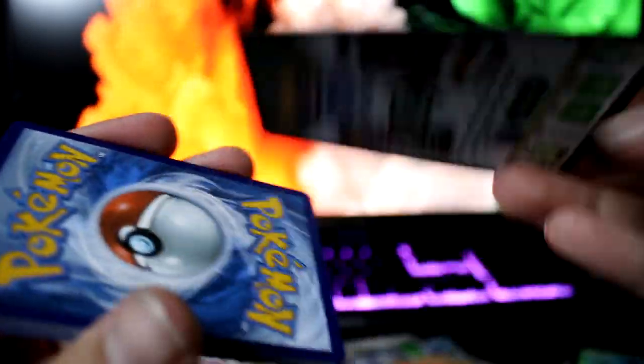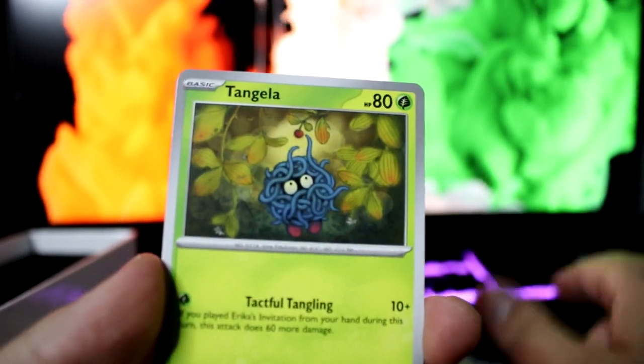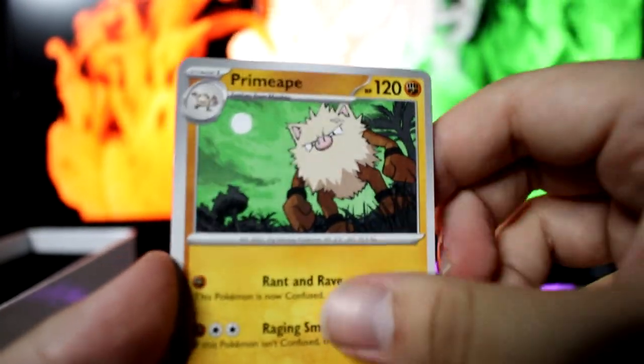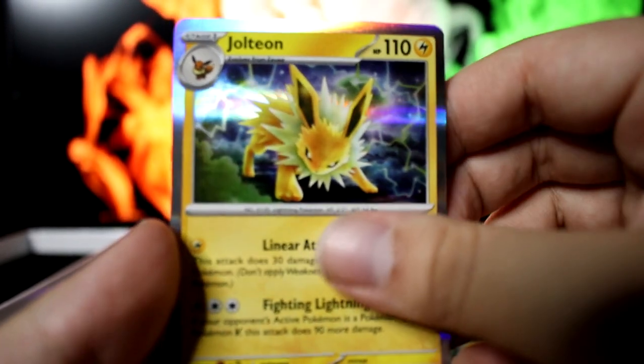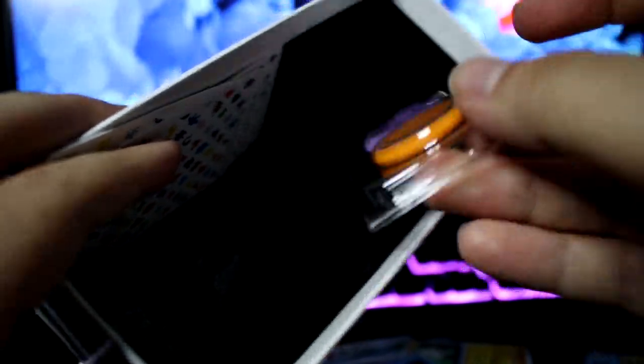I'm gonna make the last one the hardest to open too. Just give me something. Oh — there it is! So this is gonna be the Charizard... cat's going crazy in the background. Basic energy, Ekans, Coughing, Tangela, Grimer, Air Balloon, Primeape, Fearow, Dewgong, Tangela. That's one — oh wait, this is the last one, it's Jolteon. What else is in here? Just dividers, some coins, and dice.